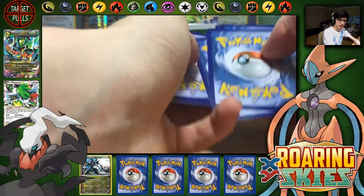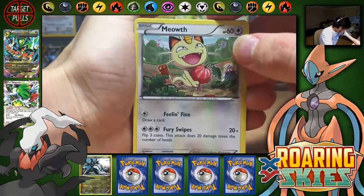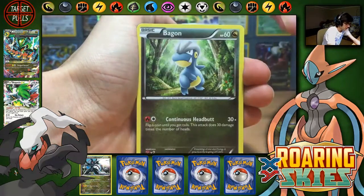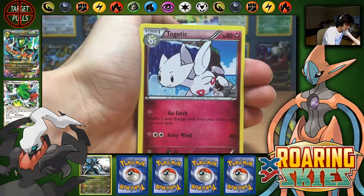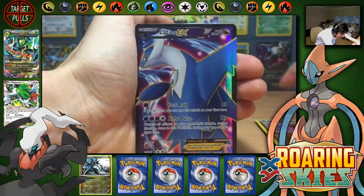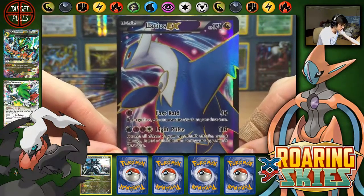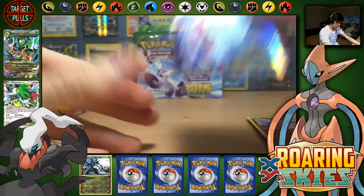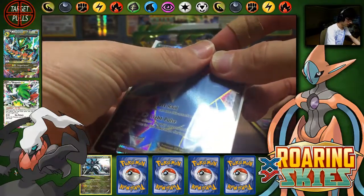Okay, so things should start to pick up here, and just as I say that, I have that full art goodness. Alrighty, we have got Natu, Pikachu, Bagon, Wingull, Dustox, Wide Lens, Togetic, Gligar Reverse, and we have a Latios EX full art. Shout out to Skullshadow1 TCG, because I believe this was one of his favourite full arts from this set. So I'll just quickly throw that one in a sleeve so it doesn't get damaged.